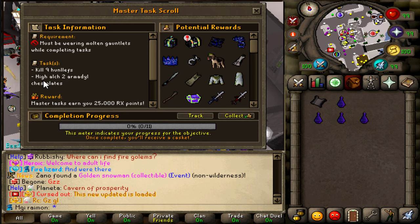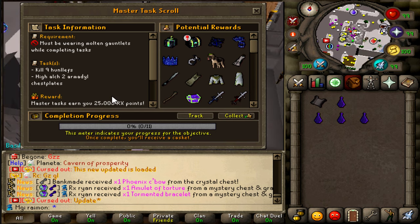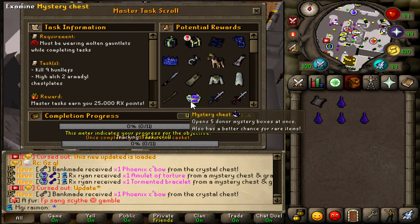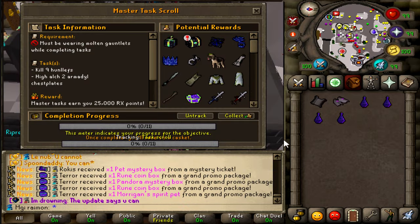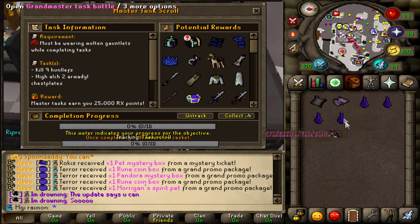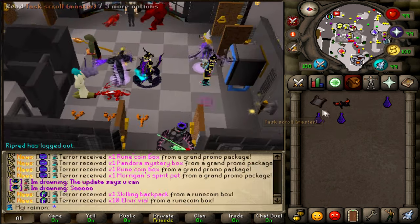So what is our first one? Kill 900 lefts. High Elk 2 Armadale Chestplates while wearing Molten Gauntlets. Not sure if Chasm Quakers work for that. This is actually a really easy task. Unfortunately I can't complete it because we Rune Coined all our Molten Gauntlets, and Chasms don't count for it unfortunately.